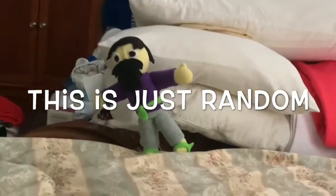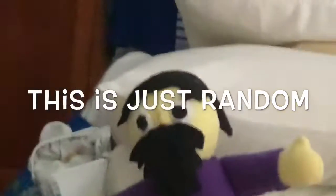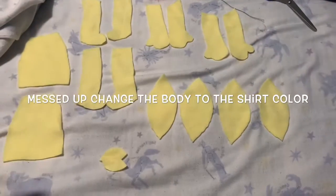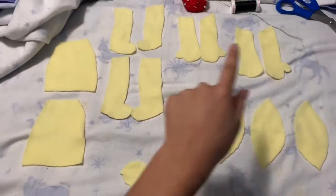Today we'll be making this random guy — this is just how to make a human body. I gave him a beard, so yeah. Here we have all the pieces for the body: this is the head, feet, arms, and body.